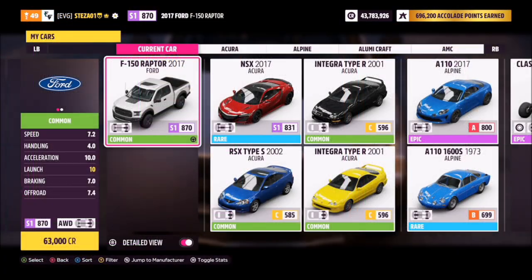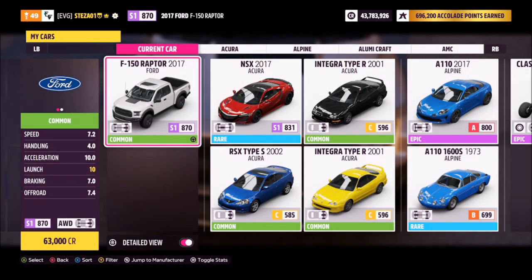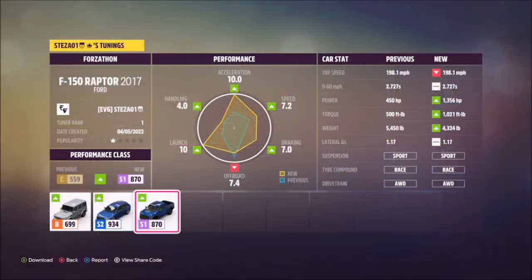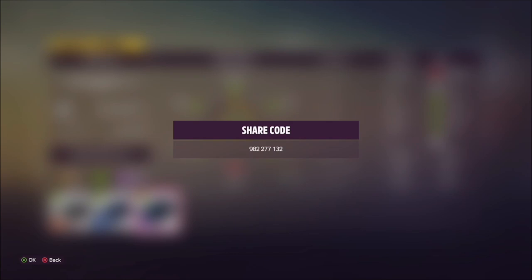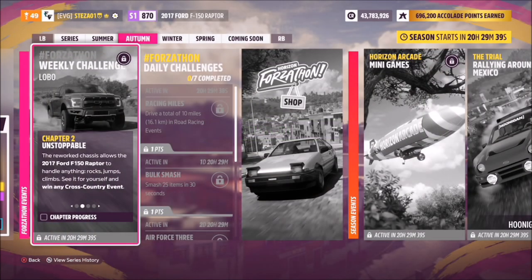Now this is the car in question, the F-150 Raptor. I'm sure most of you guys own it — it's a very common car. If you don't, it'll only set you back 63 grand, nice and cheap. I've created a tune for you guys to use; the share code is 982-277-132, it's called Forzathon and it's available for all of you to use.